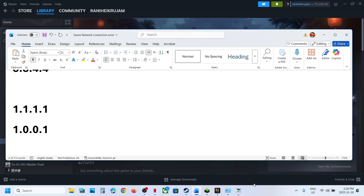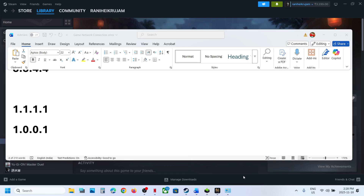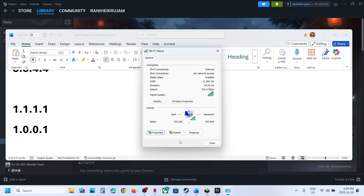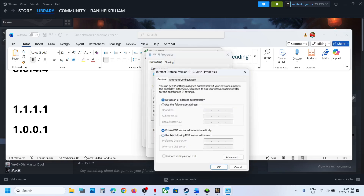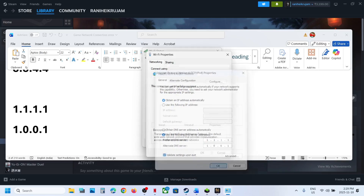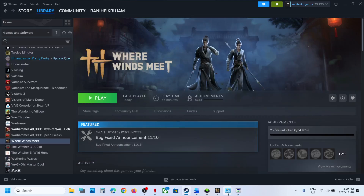If it's still not working, you can try Cloudflare DNS. Click on Properties again for Internet Protocol Version 4 (TCP/IPv4), go to Properties, check Use the following DNS server addresses, and this time type 1.1.1.1 for preferred and 1.0.0.1 for alternate. Check Validate settings upon exit, click OK, close the window, relaunch the game, and check.